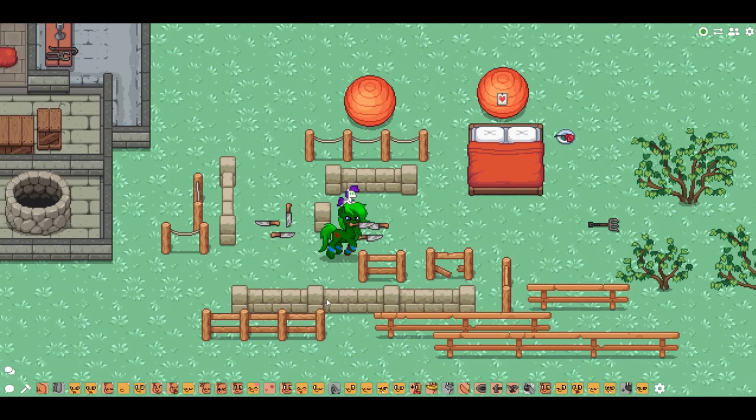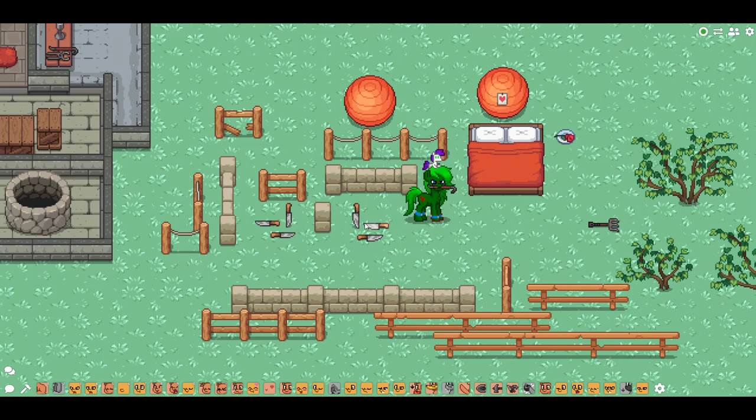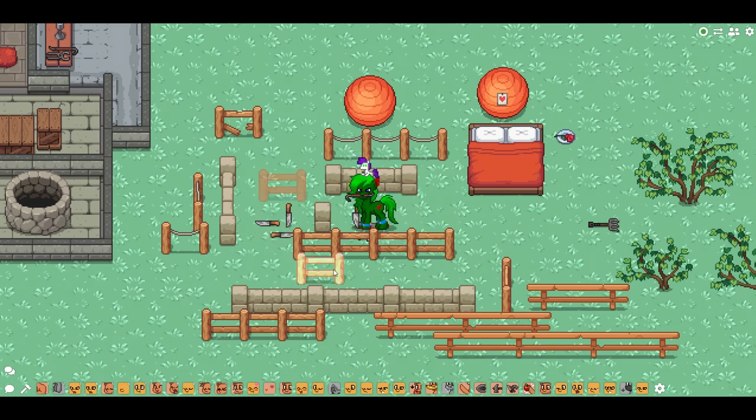We now have access to stone walls, stone pillars, and all these different fences that we can place and move around. If you don't believe me that these are actual fences we can move around — look at that, I can just pick it up and move it around. We can place fences as objects from the build menu as well.